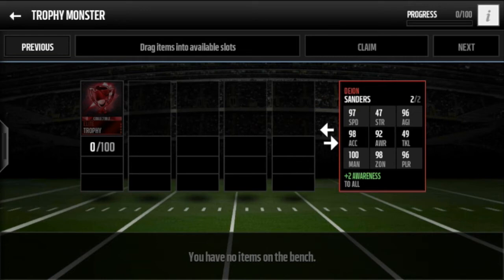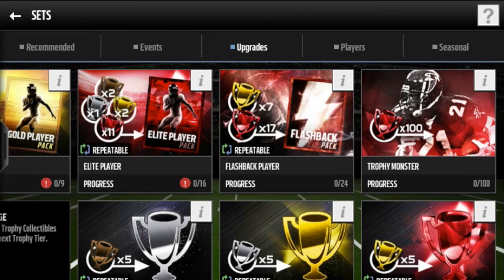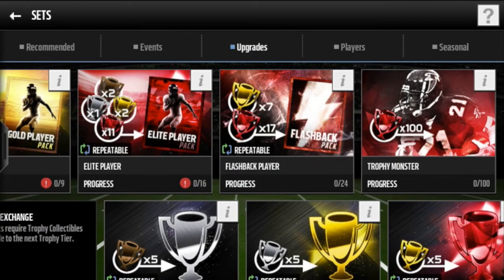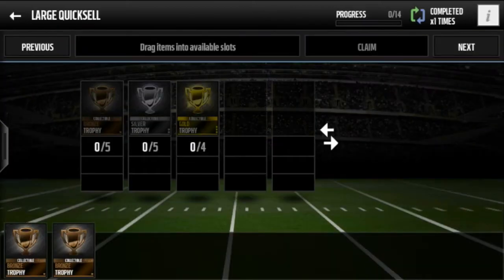Besides Bo Jackson, make it Deion Sanders — good idea. I would save up and never buy those trophies unless you have about seven million coins and you can just waste them on these trophies to get that large quick sell. I avoid it as much as possible — I've completed it once.